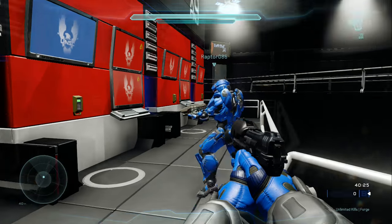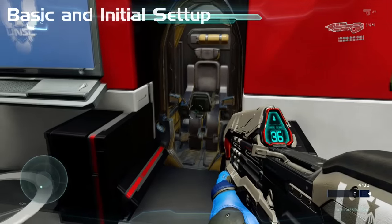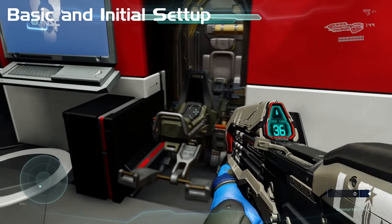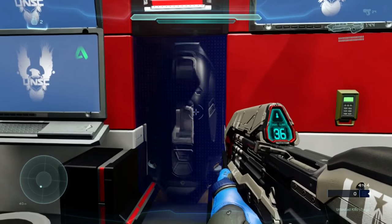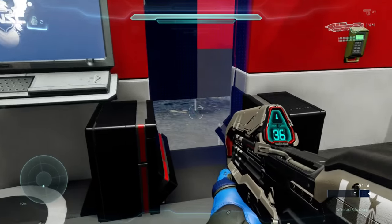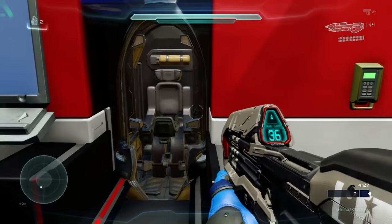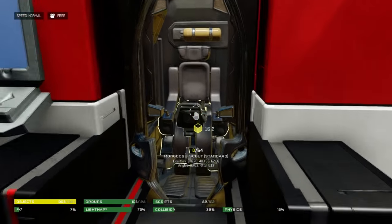All right, without further ado, Raptor, please take it away. All right guys, let's get right into this. The first thing I want to do is go ahead and hit the switch so that you can watch the Drop Pod get started. As soon as you push the switch, the Mongoose comes out of the Drop Pod, giving the Spartan a chance to sit down on it before it pulls him back in. And then the door closes over him. So just to give you that quick demonstration — that's the first part we're going to talk about. I want to break this up into a few chunks, so the very first thing we're going to discuss is that Mongoose and how it associates with the switch.